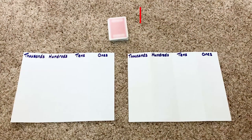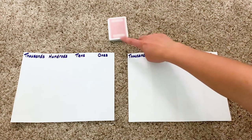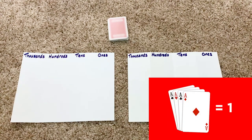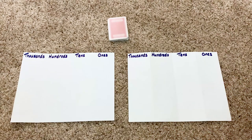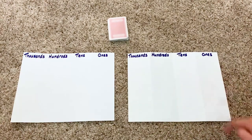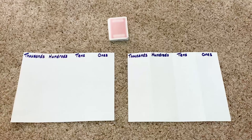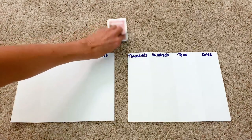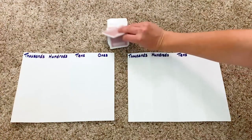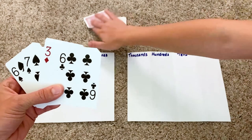Game number three is called Place Value War and this card game is for two players. You'll need a deck of cards with the tens and picture cards removed. The ace can be used as a one for this game. You'll also need a sheet of paper split into four columns labeled thousands, hundreds, tens, and ones. After you shuffle the deck of cards, place it in the middle face down. Players will take turns drawing four cards, then building the largest number they can with those four cards.